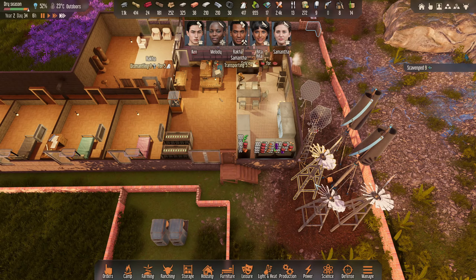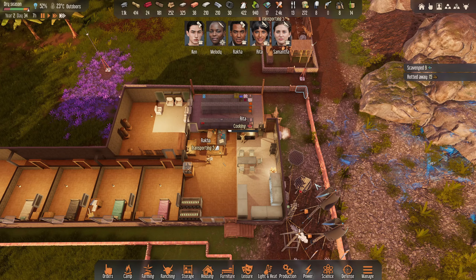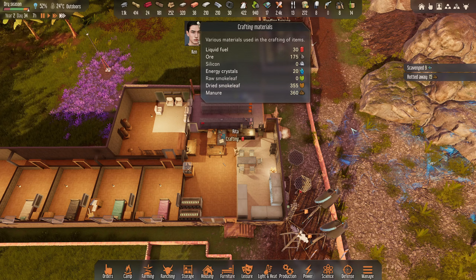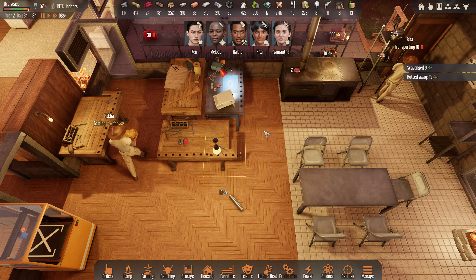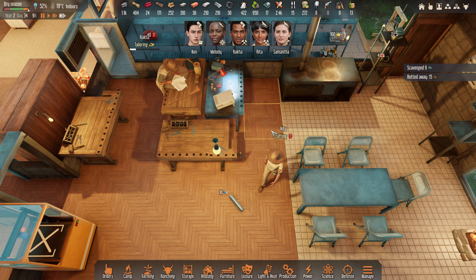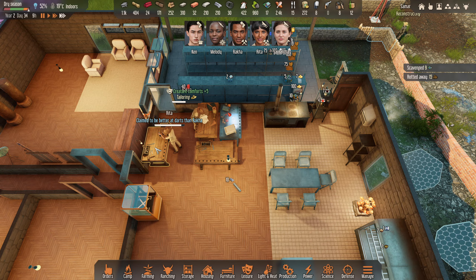I'm going to speed things along and hopefully people will get on and get some of this work done. We need fuel again - 30 fuel is all we've got. Rita is crafting some fuel now, good on you Rita. That only makes 10 at a time.